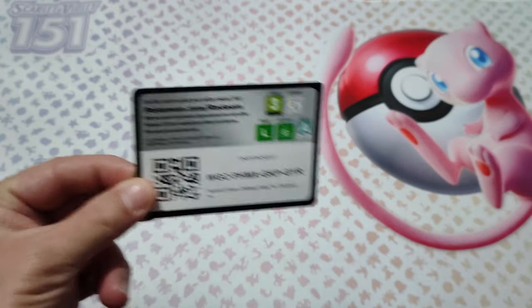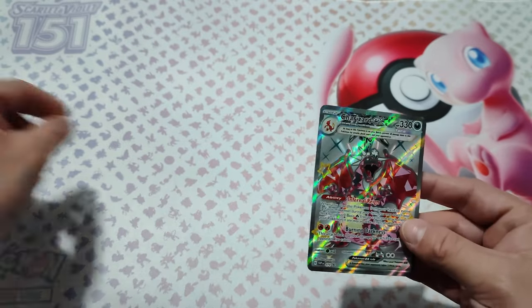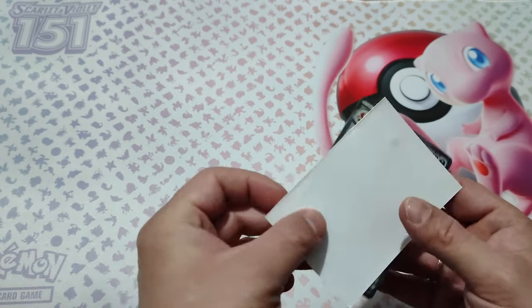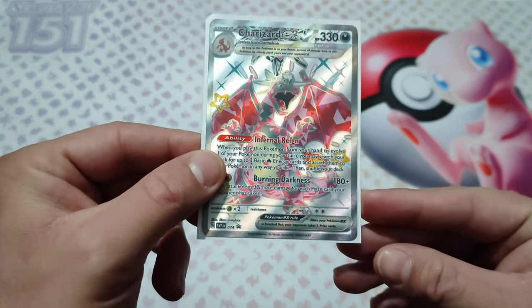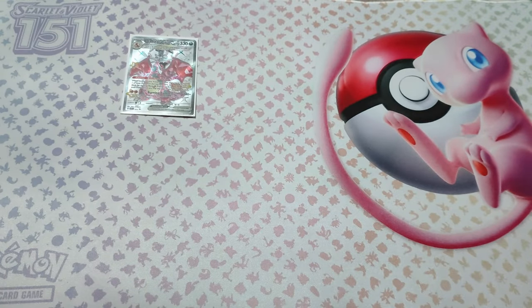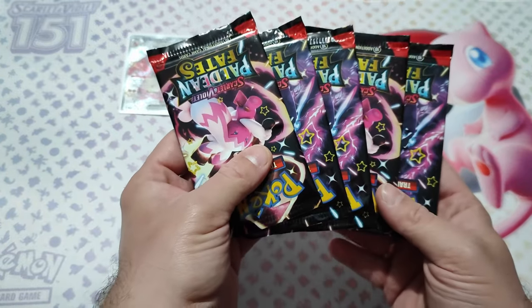Code card. This tin comes with the promo of the Charizard — it's gorgeous. Plus 5 booster packs of Paldea Fates.